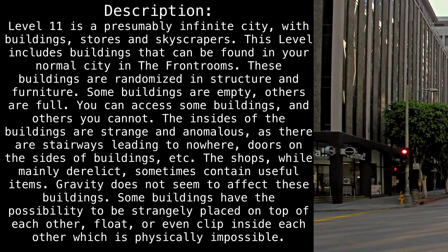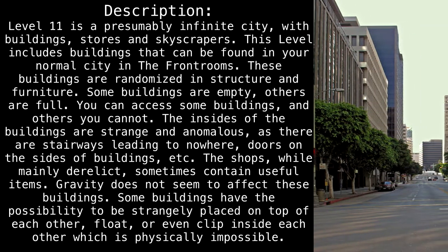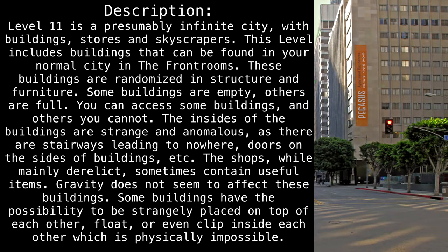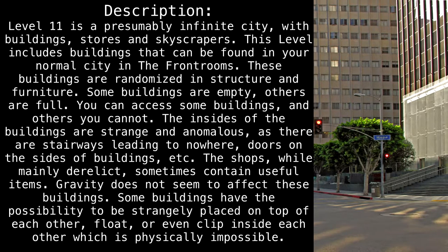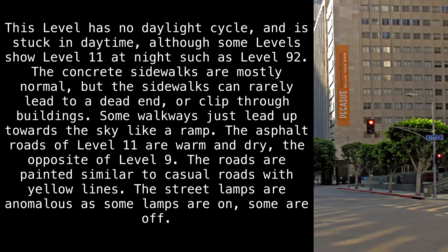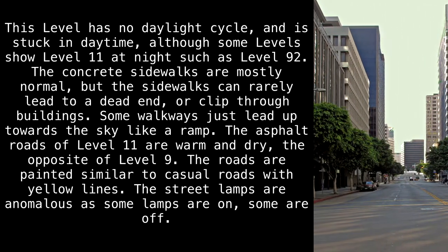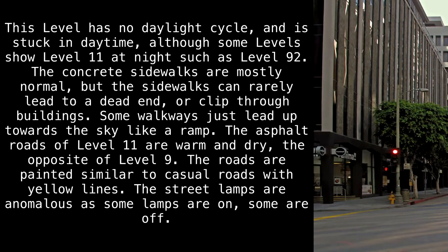The shops, while mainly derelict, sometimes contain useful items. Gravity does not seem to affect these buildings. Some buildings have the possibility to be strangely placed on top of each other, float, or even clip inside each other, which is physically impossible. This level has no daylight cycle and is stuck in daytime, although some levels show Level 11 at night, such as Level 92. The concrete sidewalks are mostly normal, but the sidewalks can rarely lead to a dead end or clip through buildings.